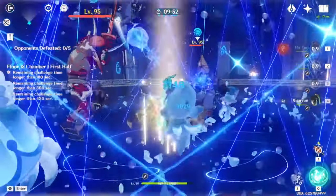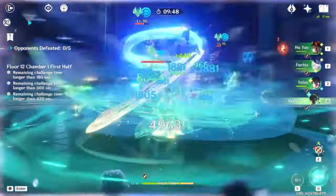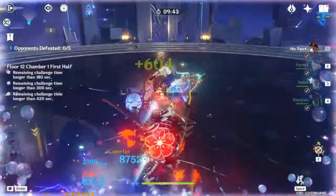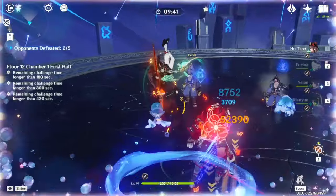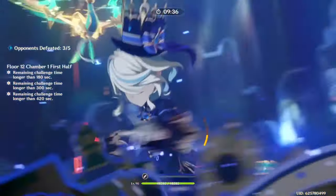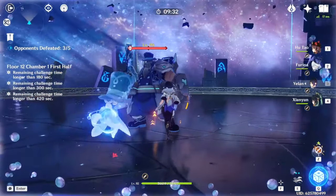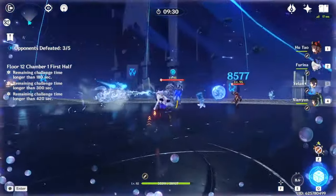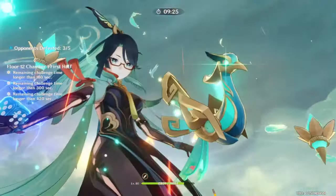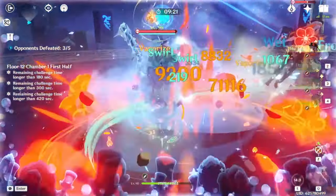Without further ado, let's begin. Hu Tao is a 5-star Pyro Polearm Hypercarry released way back in 1.3, and she was once considered the face of Pyro DPS units until the release of Arlequino, but she's still great to this day. Her kit revolves mainly around her elemental skill, and when pressed, it will consume 30% of her current HP and convert a percentage of her max HP into a massive attack buff and grant her a Pyro Infusion for 9 seconds.